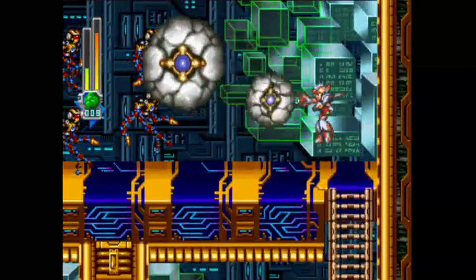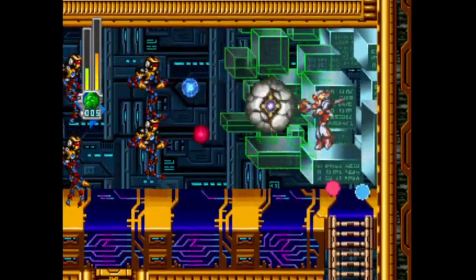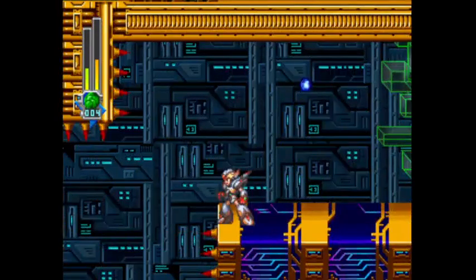Coming up for Falcon Armor players, however, is one of the most annoying things ever. Notice that the charged ground dash seems to not be able to hit the enemies at all if I rapid-fire it. But if I space out my shots, everything's fine. What's up with that?